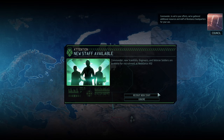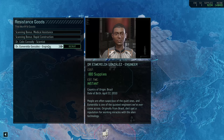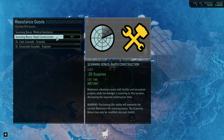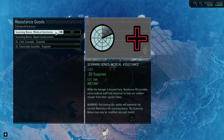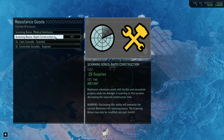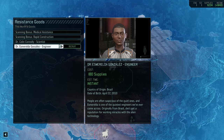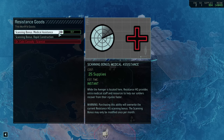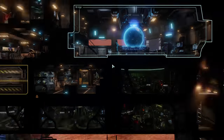New staff available — oh yeah, nice! We need an engineer, we really do, like badly. 180 supplies — that's a lot of supplies, but we seriously need an engineer, I think we'll hire one. What are these other bonuses? Medical assistance — resistance HQ provides extra medical staff and resources to help soldiers recover faster. And faster construction, decreasing required construction time. These are kind of cheap, but I seriously want the engineer. Let's do it. We can grab one of these — I'll just go for faster construction. Now that we have a second engineer, we can start clearing the other alien debris.